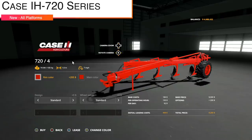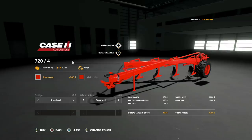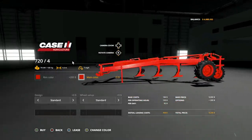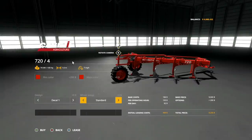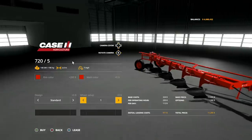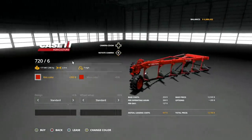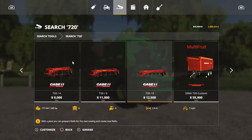Next we have the Case IH 720 series. These are going to be a set of plows. We have three of them: a four furrow, a five, and a six furrow version. The four furrow is going to be 100 horsepower required, 1.6 meter working width, seven miles per hour. Rim color and main color are all the same across these, and the decals are actually different per plow. Wheel setups go between wheel one and standard. The six furrow is a 2.4 meter plow requiring 240 horsepower — pretty expensive. There is your Case IH 720 series.